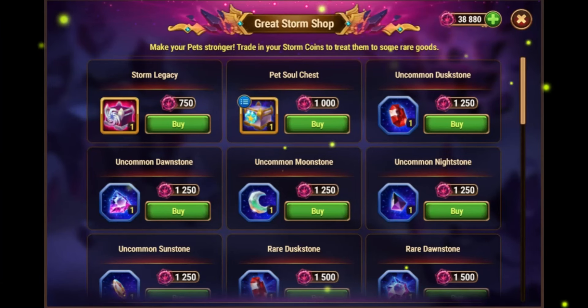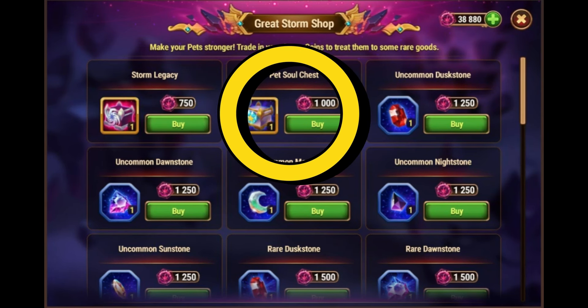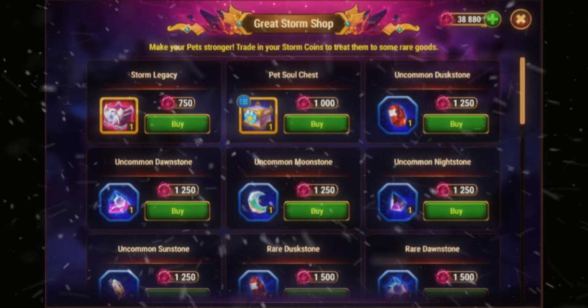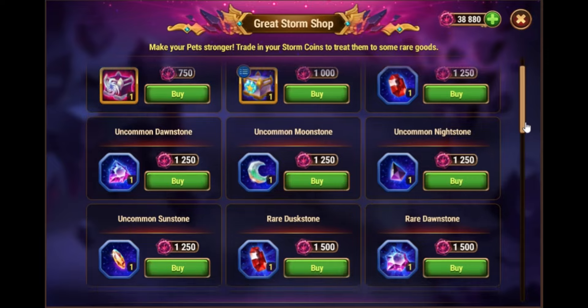For the shop, there are no bad buys. If you want chaos particles, then buying storm legacy is good. If you want soul stones, then buying soul stone chests is good also. Buying gems is okay too, but don't buy the ones you can already get from the adventure you are currently doing.